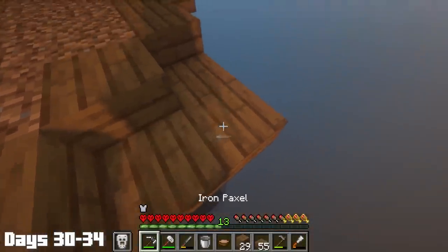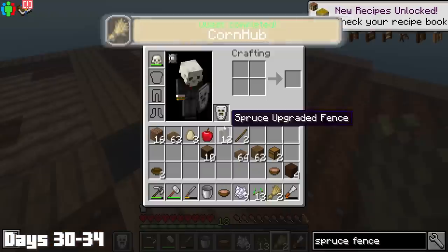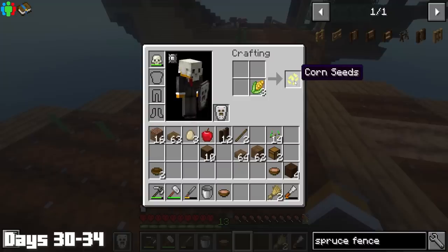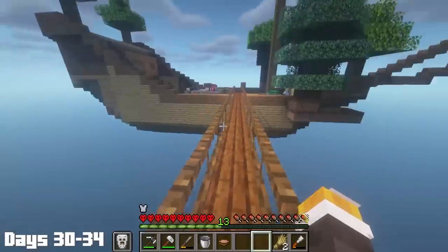The next five days started off with finishing off the water compartments. Once the farmland was set up, I planted and bone mealed wheat until I finished the corn hub quest, which gave me corn seeds. I then planted and bone mealed some corn, turned it into more seeds, planted them, and now needed to wait for enough corn to make both corn bread and popcorn to finish the next quest.